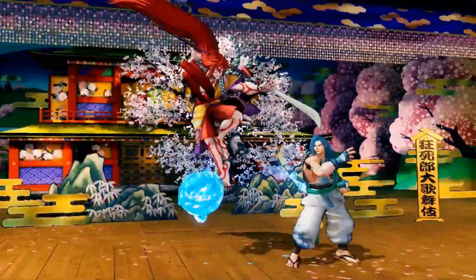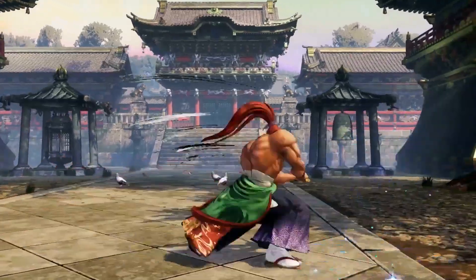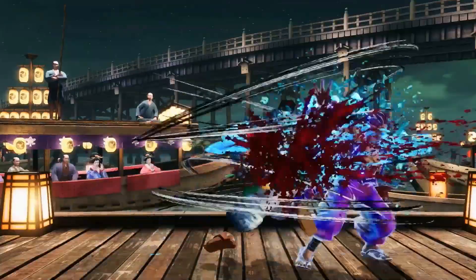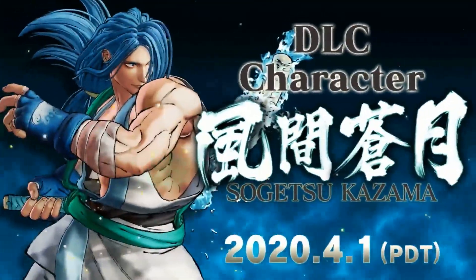He does have all his moves from the previous games — he has the DP, he has the teleport, which is very useful because he can attack right after the teleport, which is going to create some crazy shenanigans. And of course he has his projectile which he can control freely, as you can see in the video right here.